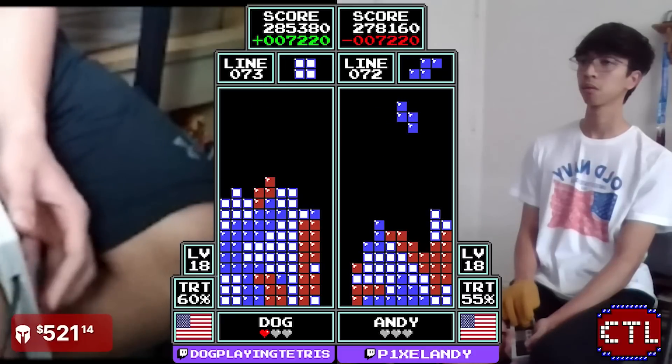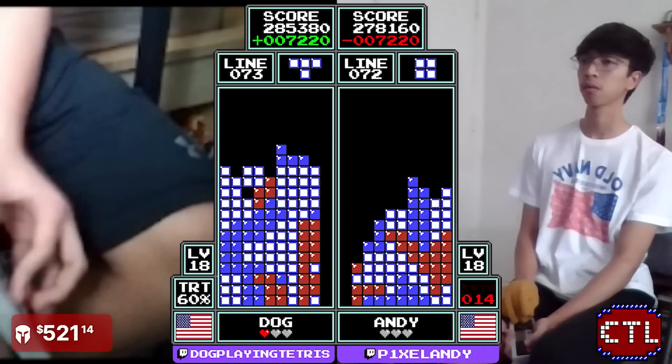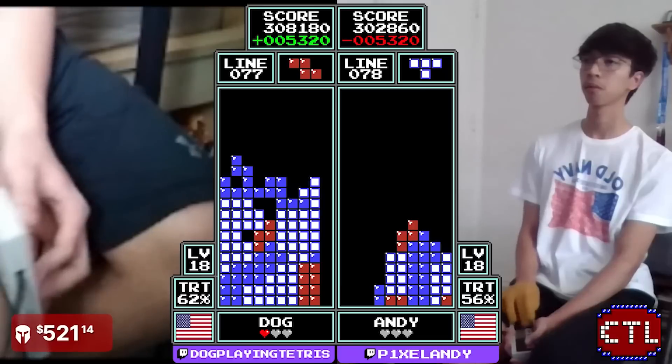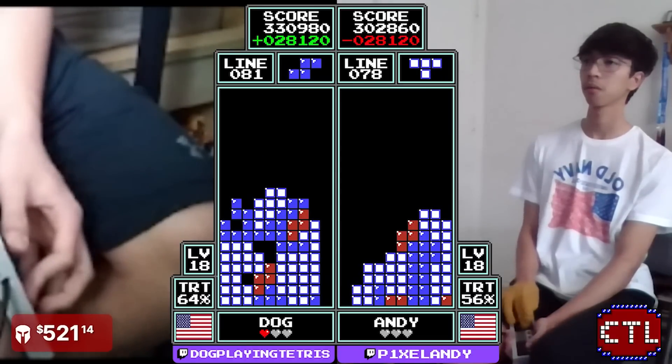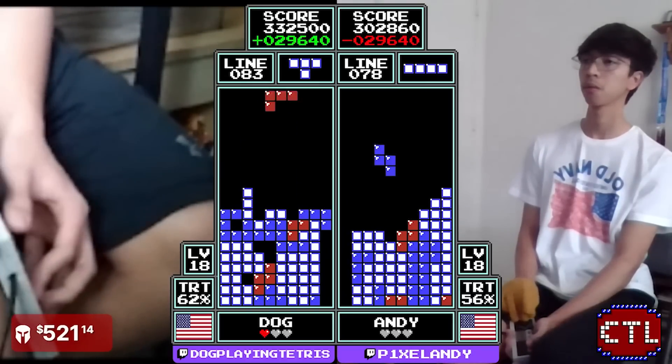The drought is hitting both players a little differently — getting Dog with that high right side. Andy's right side is high as well, but that's because he's building the left well. Dog takes the Tetris, lowers the stack to 330 — about a solid Tetris-and-change lead.